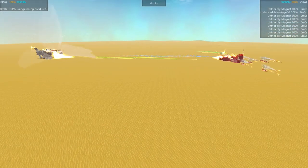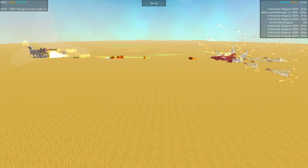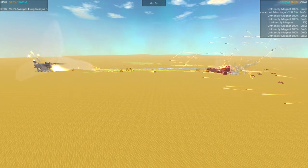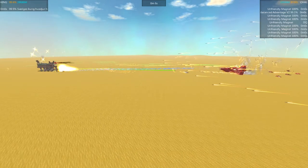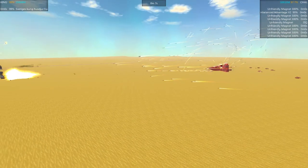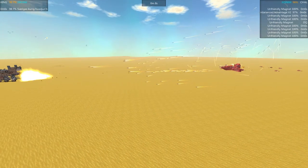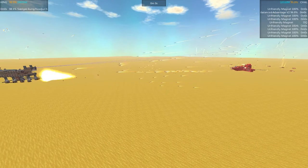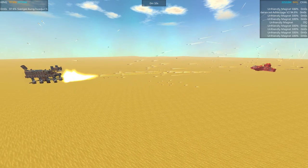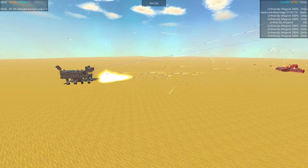Both sides firing. The initial alpha strike on both sides is missing, but then the second strike hits home. The cannon on the Hound just belches fire — an amazing amount of seriously heavy-duty shells. And here we see the missiles starting to come in from the Unbalanced Advantage. Overall pretty close, 96 to 98%. It looks like the missiles are running out of fuel.